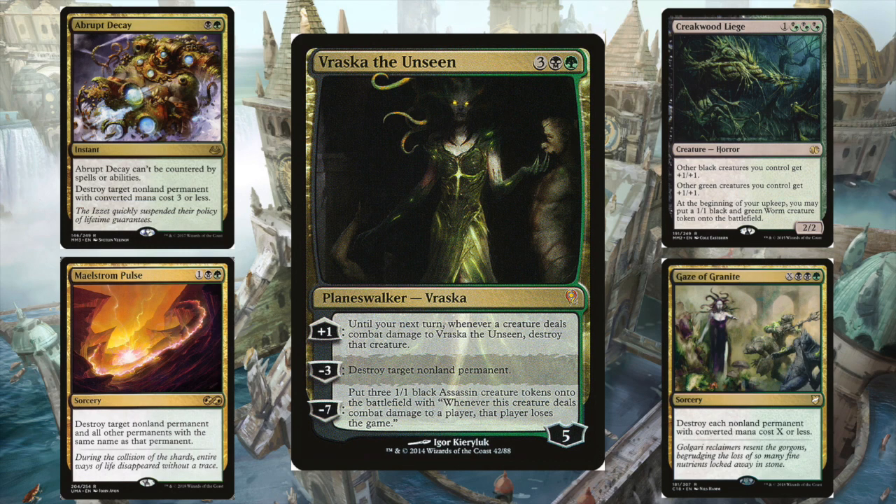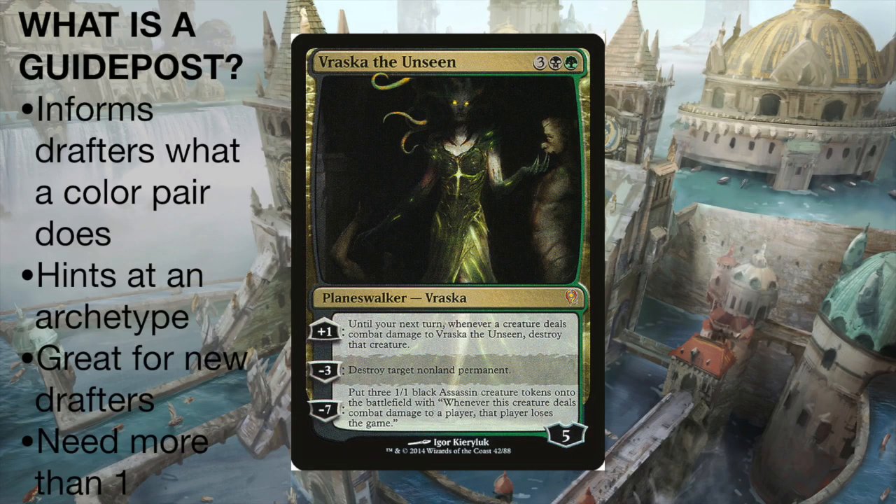What Wizards put in their Golgari guild section: Abrupt Decay — a removal spell; Maelstrom Pulse — another removal spell; Gaze of Granite — a big removal spell; and Creakwood Liege, which buffs green and black creatures and makes Worm tokens. Are we just destroying stuff? It's not really an archetype. This is what I mean by a lack of guidepost cards — drafters who draft this cube are not helped in their choices. They don't know exactly what Golgari is supposed to do. A guidepost card informs the drafter what the color pair does, hints at what archetype they're playing, and how to build their deck.